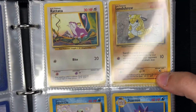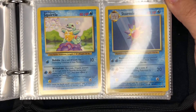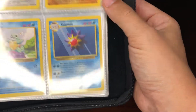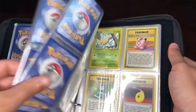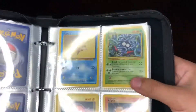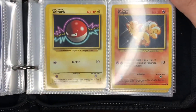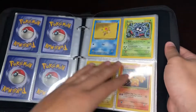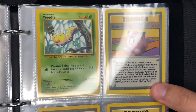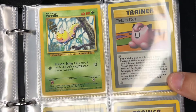There's Ratatat, Sandshrew, there's Squirtle, Starmie, next we got Staryu, Tangela, Voltorb, Volpix, and we got Weedle right there at the end, completing our Pokemon.